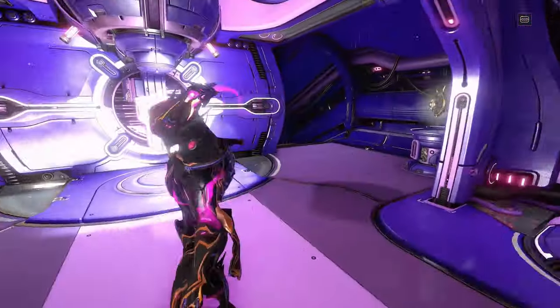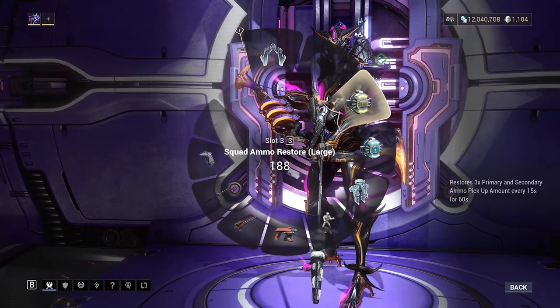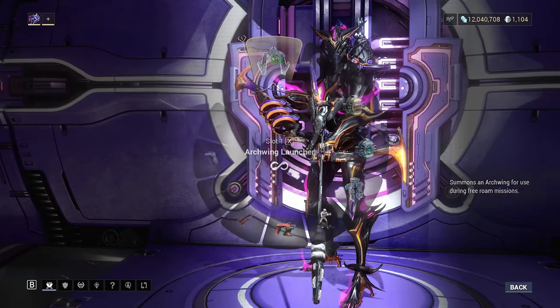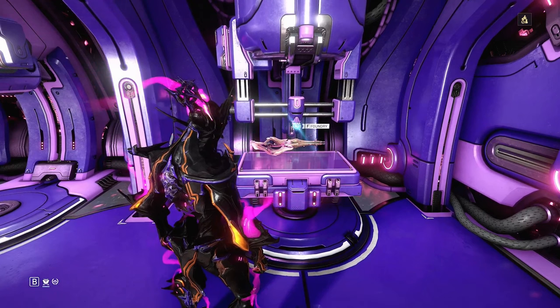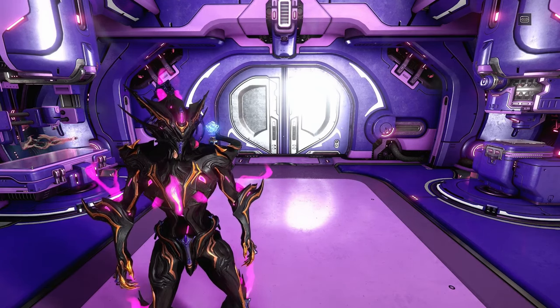After you have your Archwing, we'll have to get the Archwing launcher — this is the item you put onto your gear wheel so you can use your Archwing on all the open worlds in the game. Before we can make the Archwing launcher in our foundry, we'll have to install the Archwing launcher segment. To get the blueprint for that, you'll have to get it from a clan dojo.